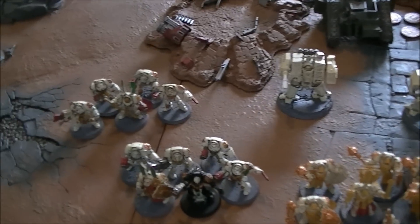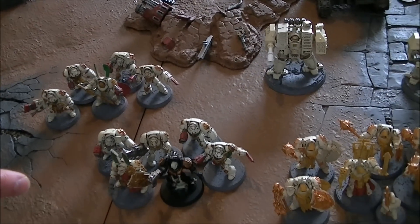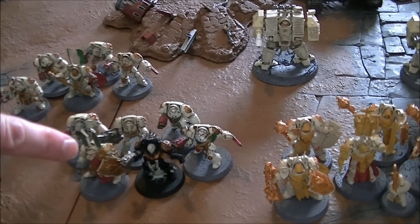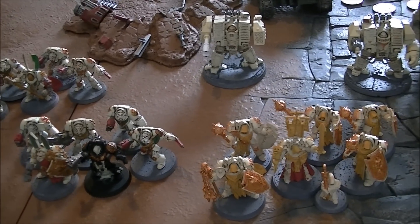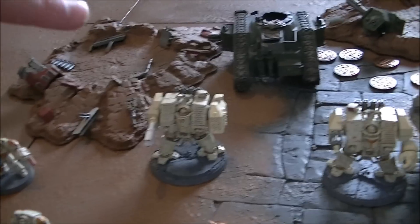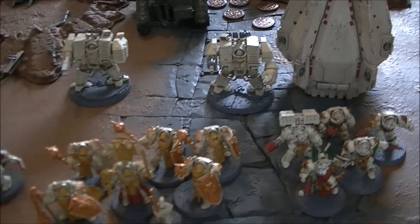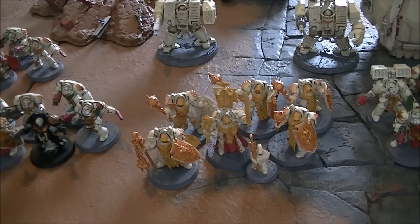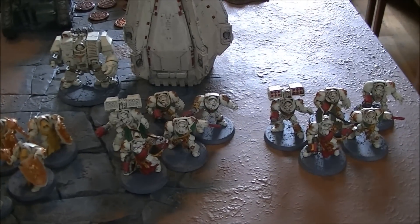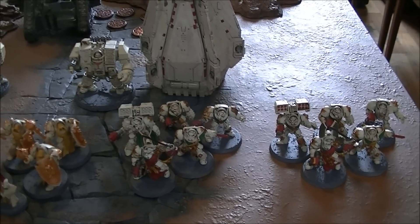Starting from the left. Here we have a Deathwing Squad with Heavy Flamer and Chain Fist. Then we've got a Command Squad — the leader's got the Hammer and the Shield, we've got a Heavy Flamer and a Chaplain, first time using him so we'll see how he works out. We've got a Dreadnought aimed for range, lascannon and missile launcher on there. And a Dreadnought with Assault Cannon and Heavy Flamer in a drop pod. And then we've got Belial and a Deathwing Knight Squad — very nice, bit hitty hitty, smashy smashy. And then two basic squads, both armed with Cyclone Missile Launchers and Chain Fists, all good to go for some Chaos killing.